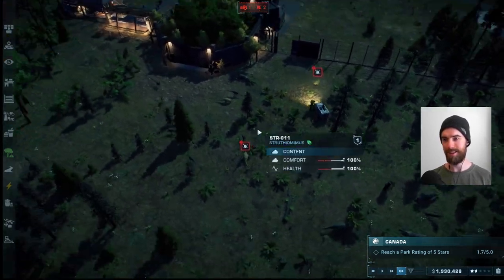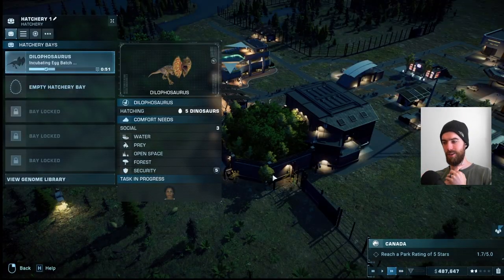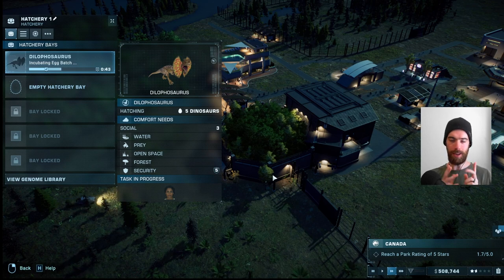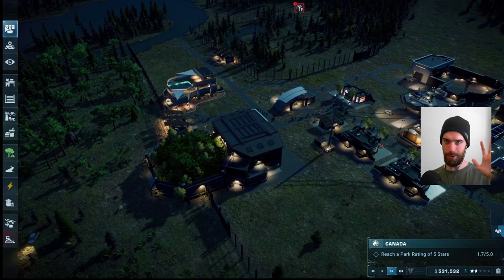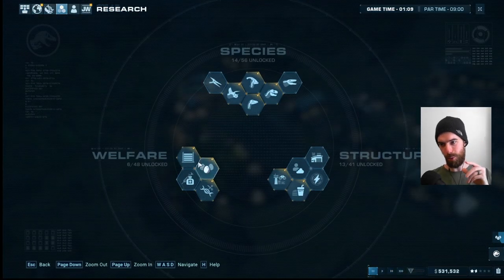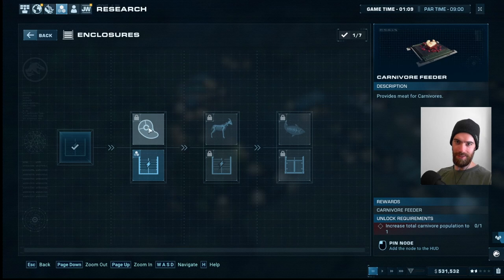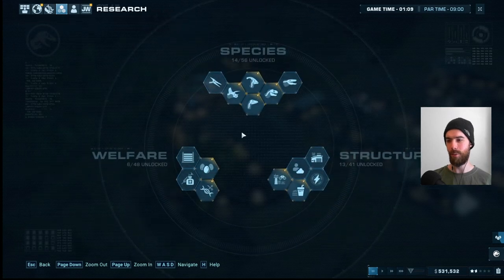We're going to have to be careful adding the Dilophosaurus into the park. We need to be ready to do a bunch of research and get the proper feeders in for them — they want the live prey feeder, which is a level above the normal carnivore feeder. If we go to research, you have to have carnivores in the park before you can even get the carnivore feeder researched. So we need money in the bank and a plan to do a bunch of research one right after the other.